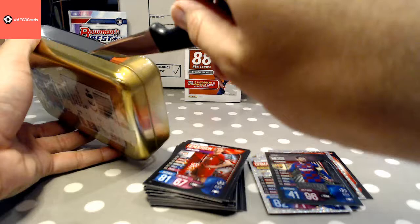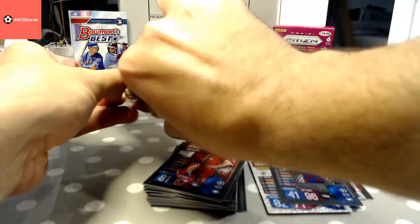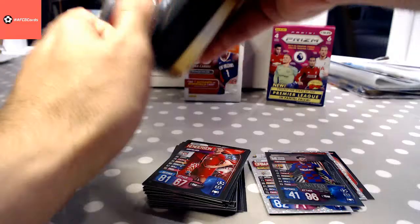Right, let's have a look in the tin. Nicely secured, not easy to break. This does have the gold in it — quite often they're sat right on top just to spoil the surprise straight away.